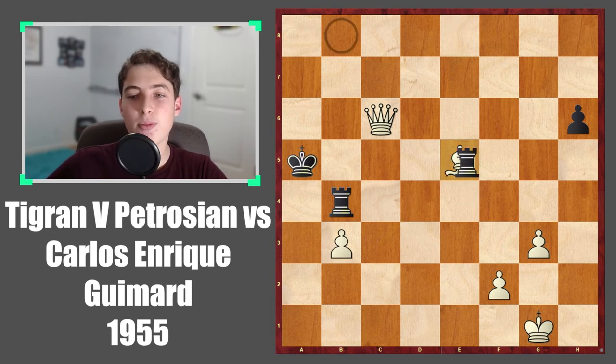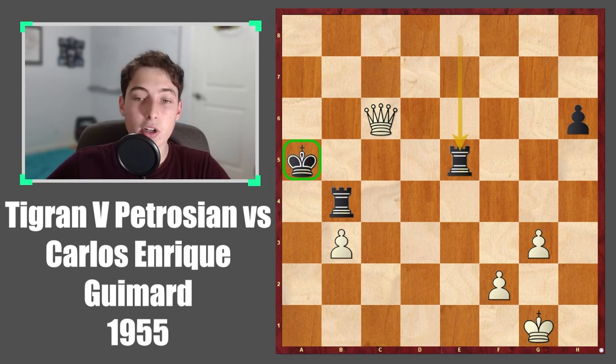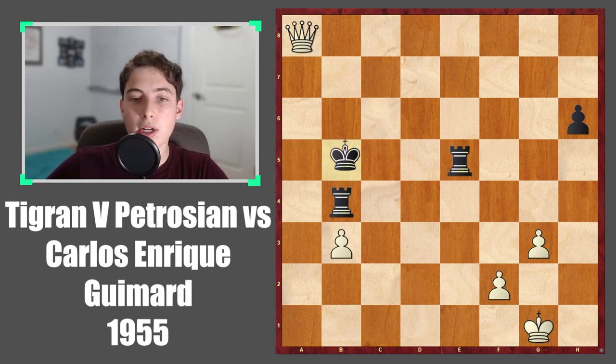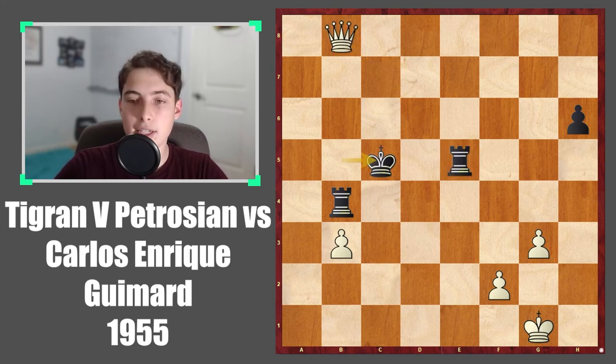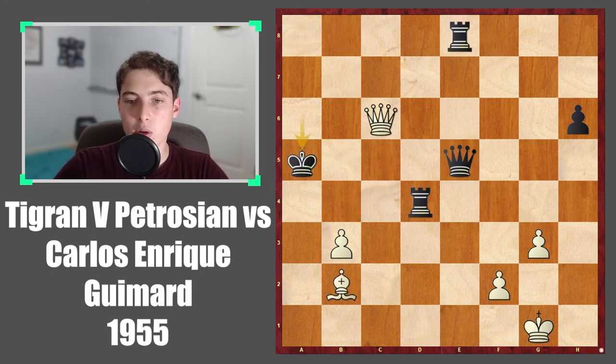It should be pointed out here, because of how unsafe this king is, you're going to probably be able to win a rook as well in one way or another. So this is indeed very, very crushing and winning for white.